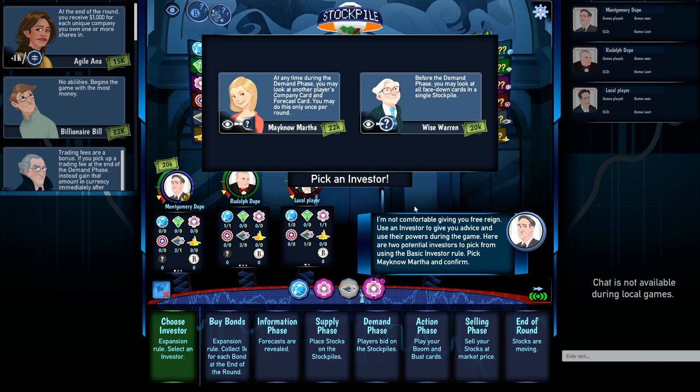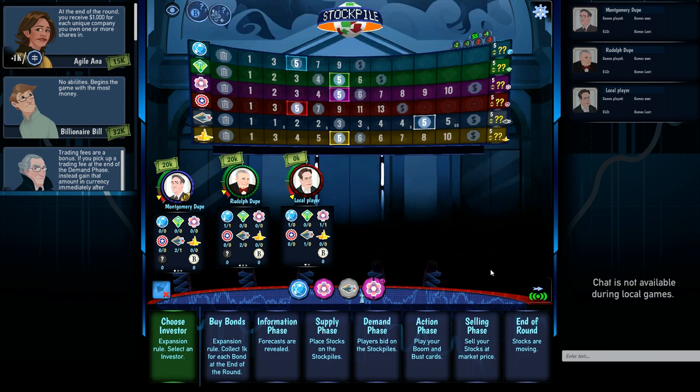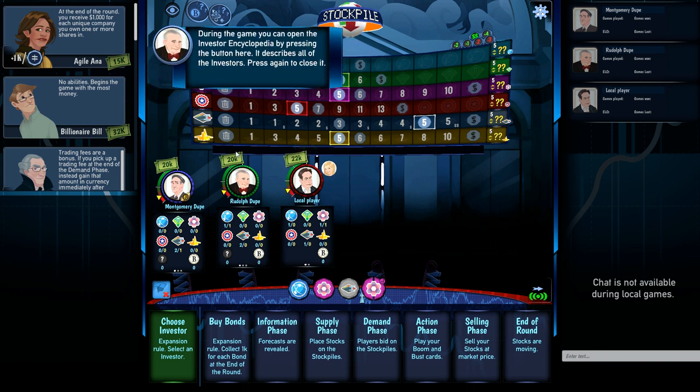You also get a little investor character. There are two investors you can start with: May-Know Martha can look at another player's company card and forecast card once per round, and Wise Warren can look at all the face-down cards in a single stockpile before the demand phase. This is also their starting money. We're going to choose May-Know Martha, so we start with twenty-two thousand dollars.